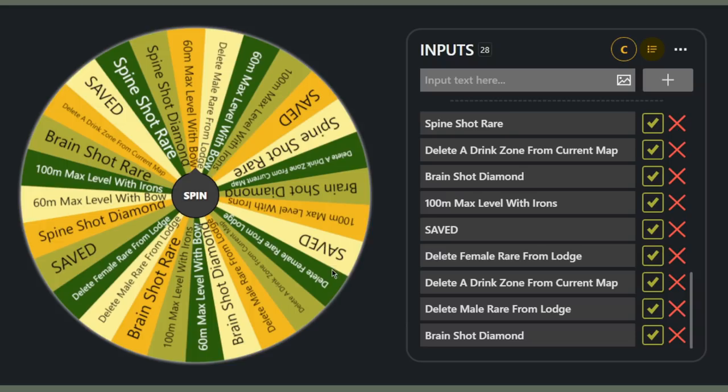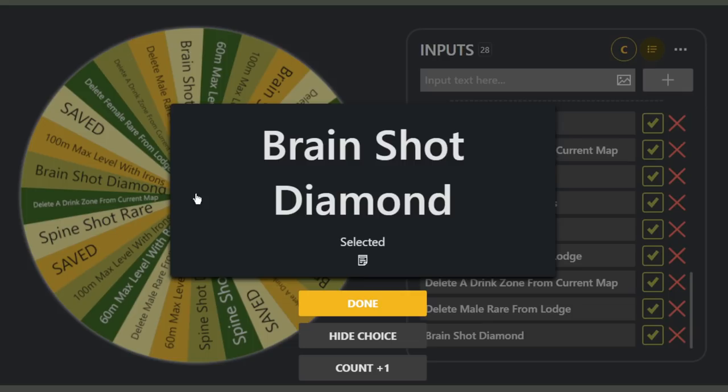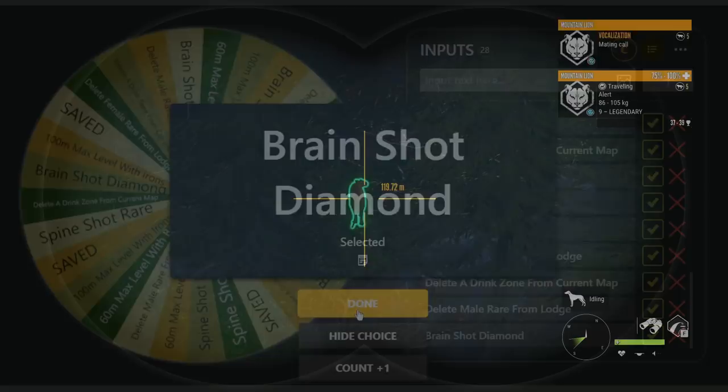It's about time we go spin the fail wheel and see what our challenge is going to be. As you can see, we've got a few different options from the last couple episodes. I added a couple new ones based on feedback from you guys — one of them is to brain shot a diamond, and then we also have 100 meter max level with iron sights, delete a drink zone from the current map, spine shot a rare. Let's go ahead and spin this and hope we don't get screwed over. And we have to brain shot a diamond. Oh no.